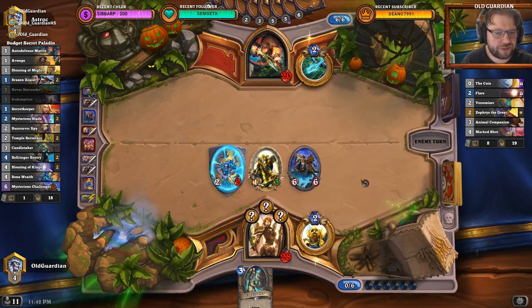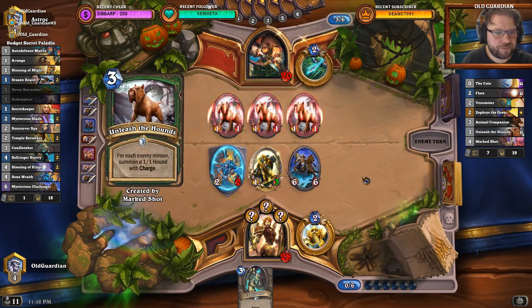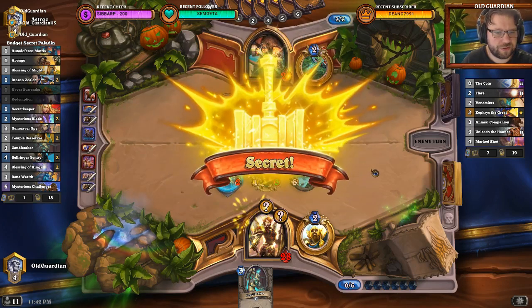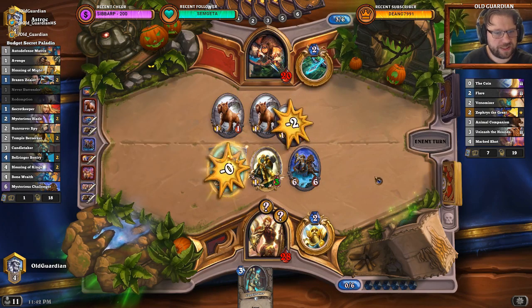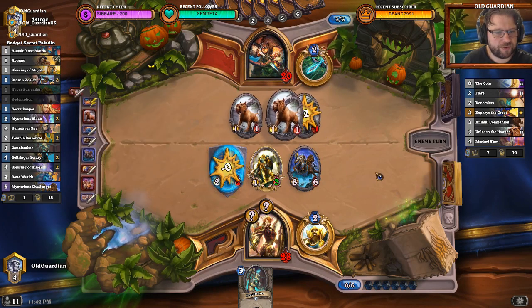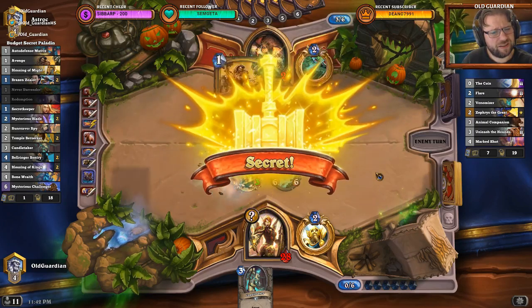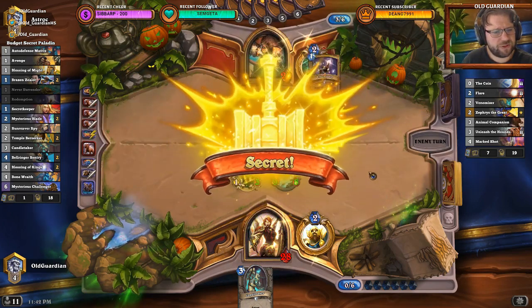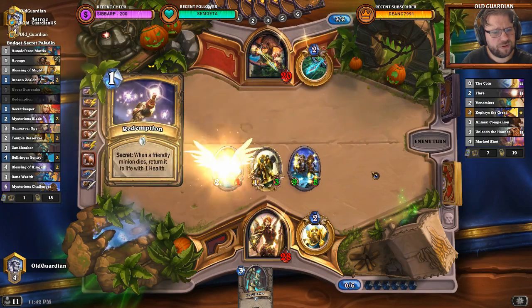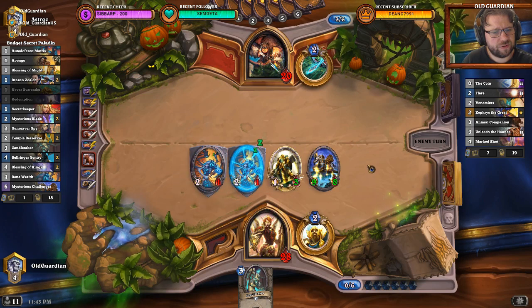And now I have Redemption, Avenge, and Auto Defence Matrix up. A randomly generated Unleash — okay. But if he's going to kill that, that's not going to be a very good idea. It triggers the Avenge, and summons that one back too from the Redemption.